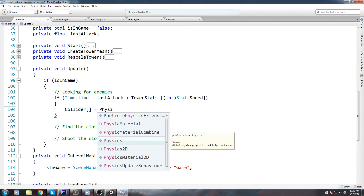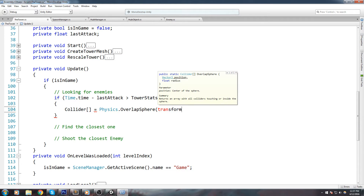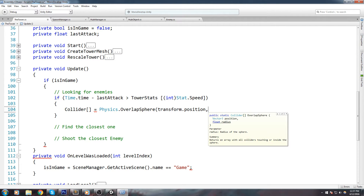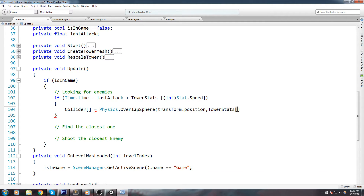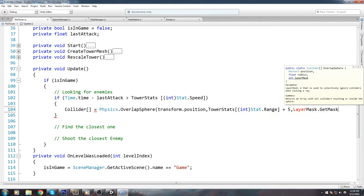We're going to declare a Collider array and do a Physics.OverlapSphere. This creates a sphere at our tower's transform.position with a certain radius, and stores all colliders inside it in the array. The radius is going to be towerStats[index, (int)Stat.Range] plus 5 — I'll explain why in a moment. We should also set a layer mask so this sphere doesn't pick up random objects like the floor or upgrade objects.